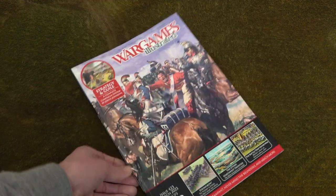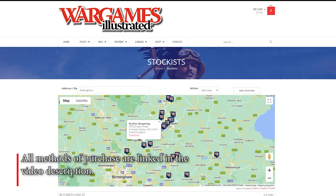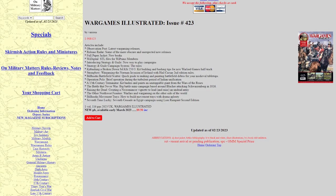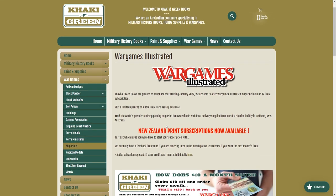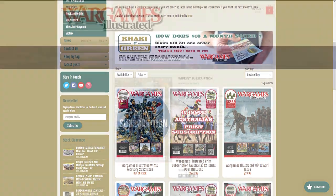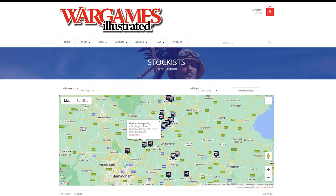You can find Wargames Illustrated in WH Smith, Tesco Express, selected big Sainsbury's, and numerous hobby stores around the UK. In the US, pick up a subscription or single copies from Ironheart Artisans, On Military Matters, or from selected Barnes & Noble stores. In Australia and New Zealand you can order from Calisian Green Books, and anywhere in the world you can order from Wargames Illustrated or Warlord Games Online. Check out our online store locator for more details.